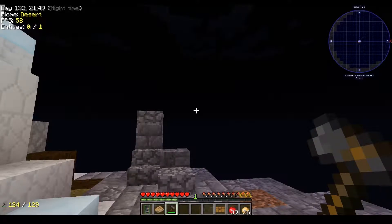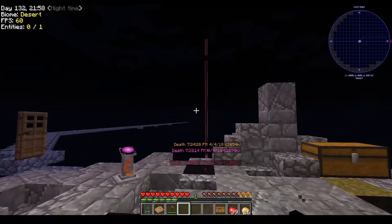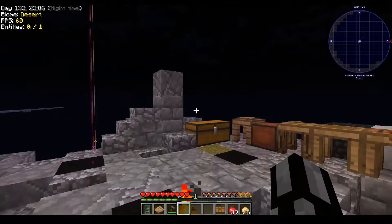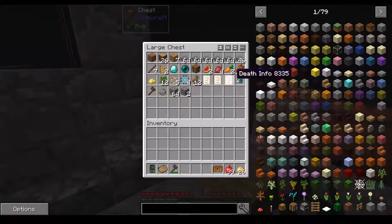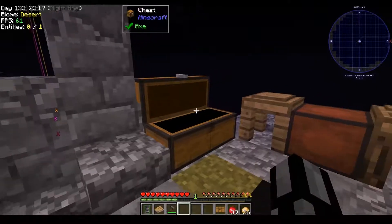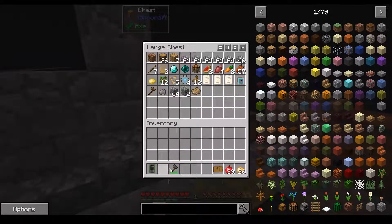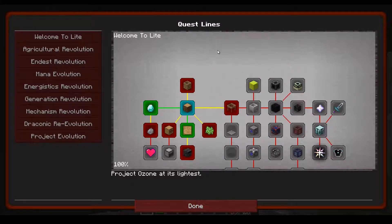He came on at the end of the day, and we decided to get over to my land - which is, fun fact, 2,000 blocks away. It's been a rough time. So this is where we are now, and this is what we have - there's the 64k ME storage components. Now I guess it's time to progress through these quests.